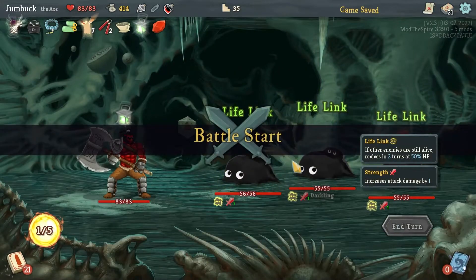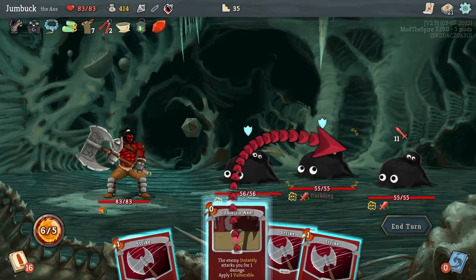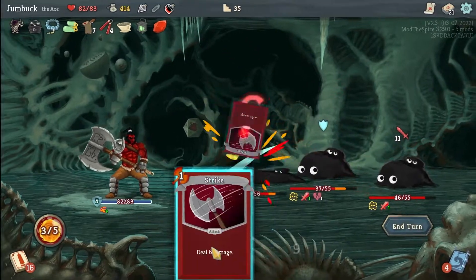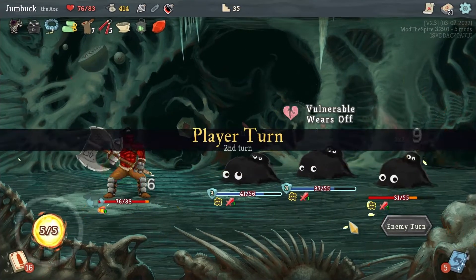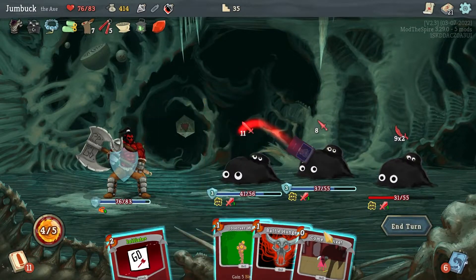Let's head over this way. Dark Wings — okay go to Lifelink, you bastards. Come to Axe, drop a Defend, and then stab you, stab you, stab you — you've all been stabbed equally. I'll go for a block, Come to Axe, hit you all again, and Observer Ward.